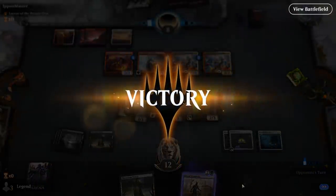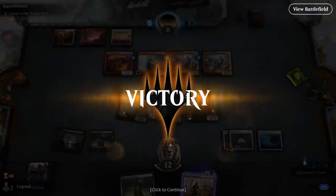We attack for one with Familiar and bring it back to keep it on defense. Another Legionnaire appears — we'll have to chump with at least one bat. We play Ayara, which increases the damage output. We can start attacking now. The opponent is down to eight and concedes. We can sacrifice Familiar, bring it back, make a bat, and drain the opponent for two with Ayara — doing that once more means the opponent is dead by the time we untap.